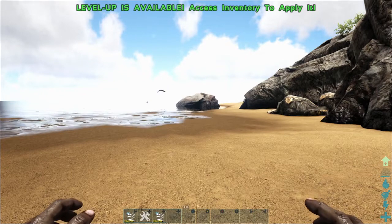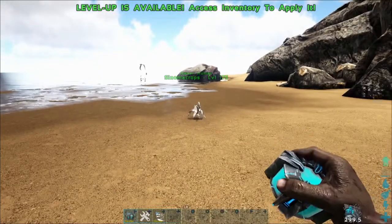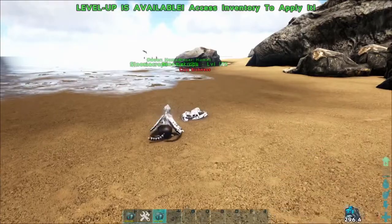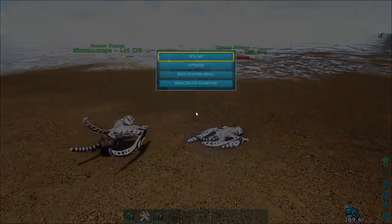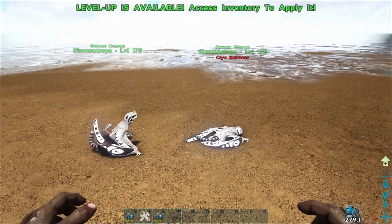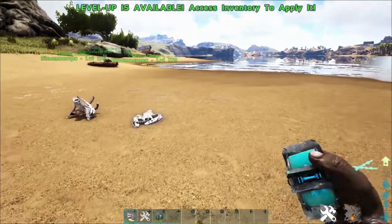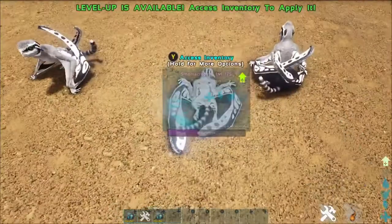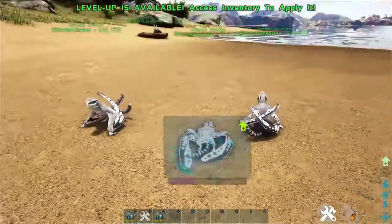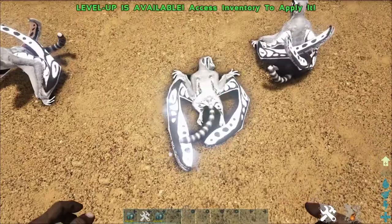In our number seven slot we have No Cryo Sickness. Without the mod, when you throw out a creature it passes out from cryo sickness. But with the mod turned on, we can throw them out and not have to worry about cryo sickness at all — as you can see down in the bottom right corner, there's no cryo sickness debuff.